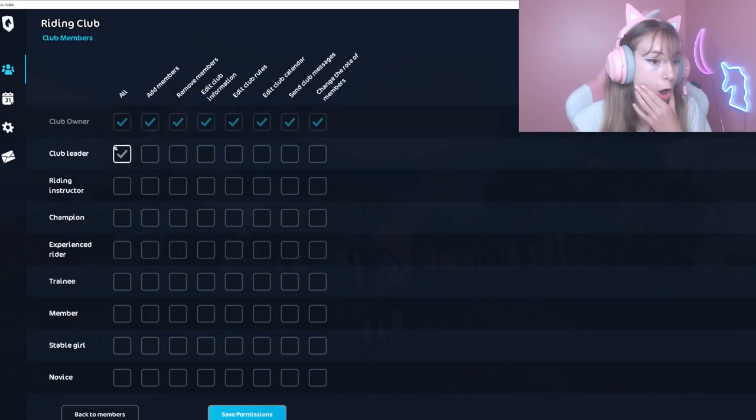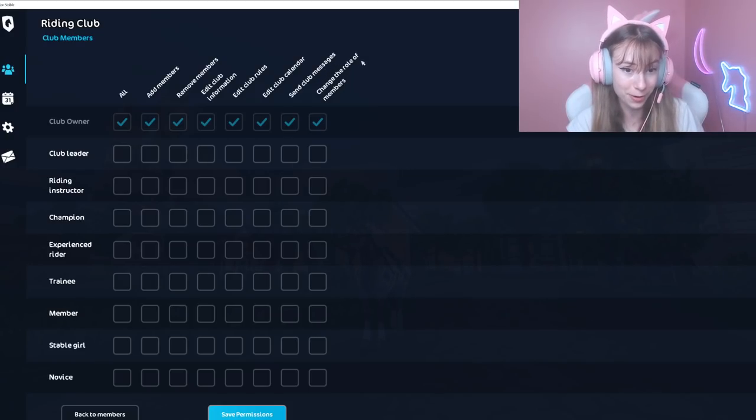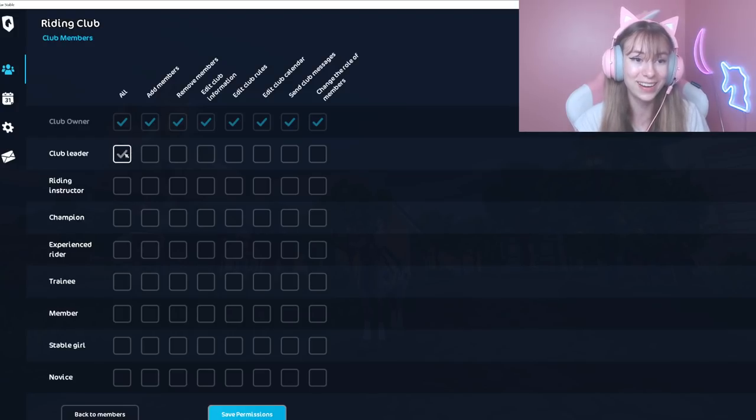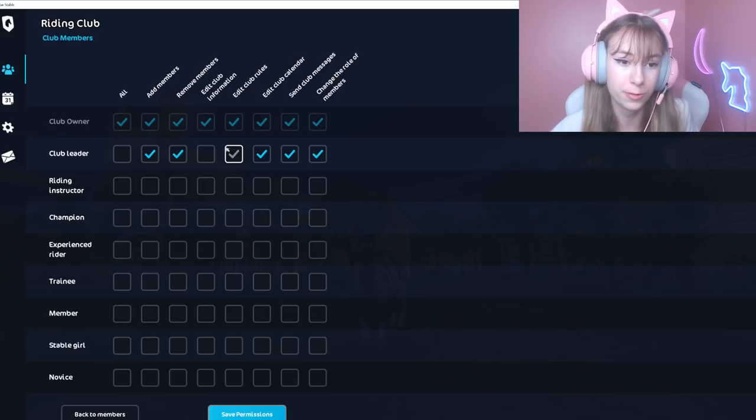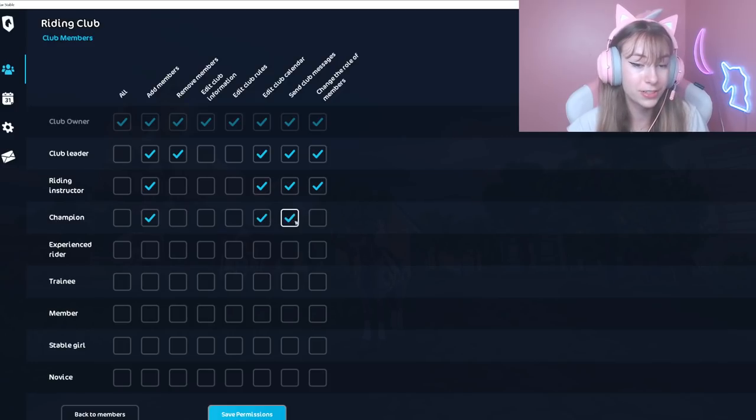Oh, change permit — this is spicy! Okay, so the club owner has them all checked automatically: add members, remove members, edit club information, edit rules, edit club calendar, send club messages, and change the role of members. So I'm gonna go ahead and set up a club leader role — I'll give them pretty much all of them. Let's see — edit club information and rules — there we go, that's gonna be my club leader.